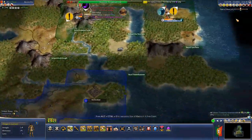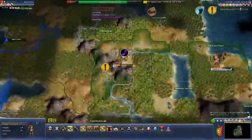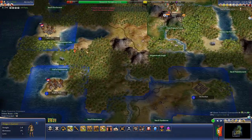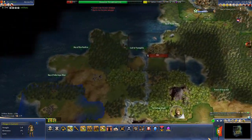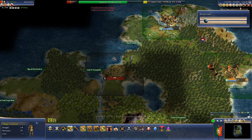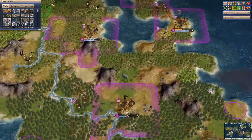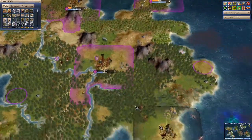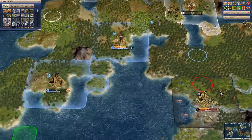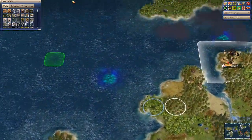Now looking at the world, we still have these miserable cities that are all threes and ones. Meanwhile, the Angkor civilization is doing quite well. Entering the World Builder — very interesting.